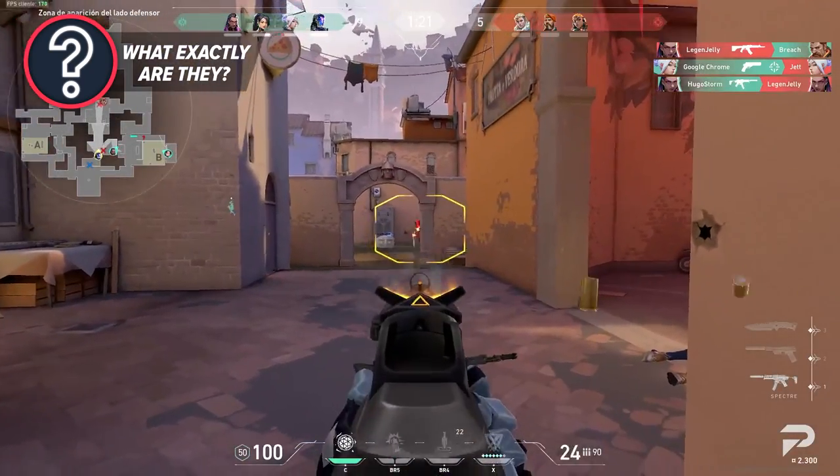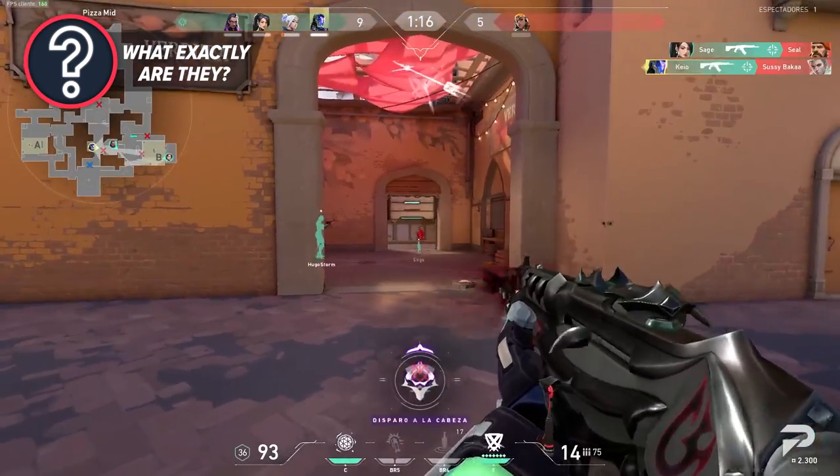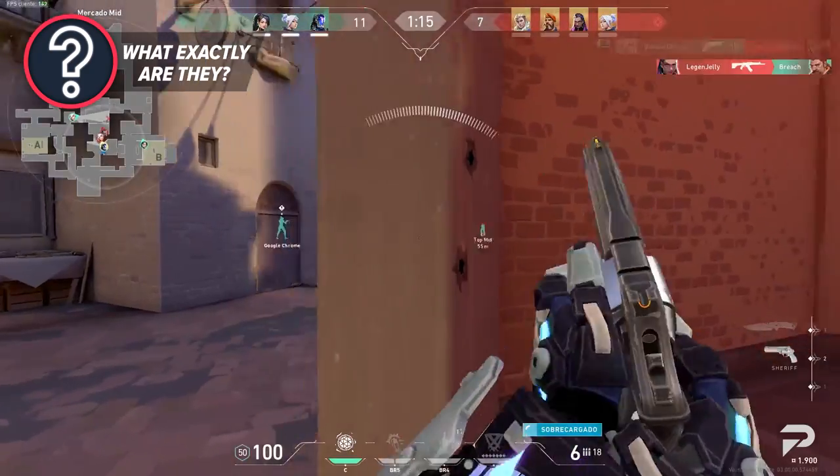While you can have the best preparation for a kill in the world, you still have to respect your gun's strengths and weaknesses, and that includes understanding optimal ranges. The worst feeling is to flub a kill because you decided to spray when you shouldn't have, or missed a one-tap up close.